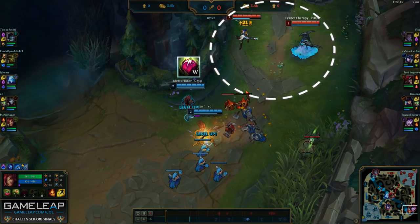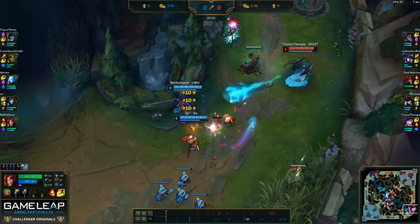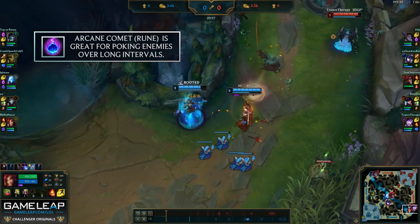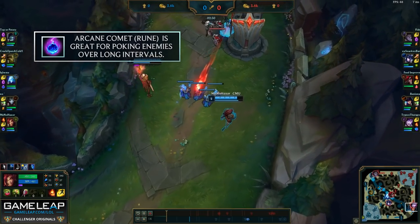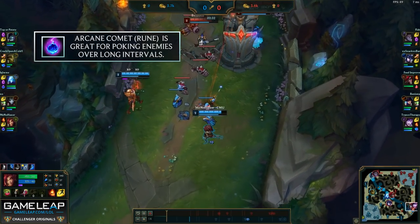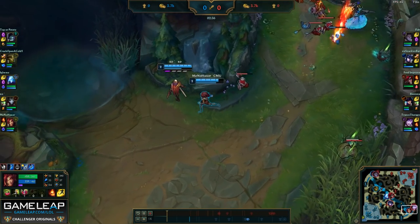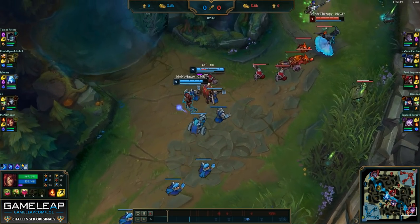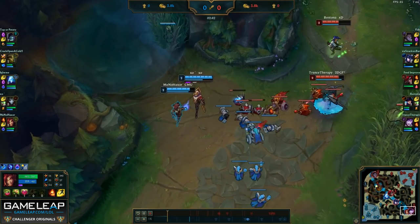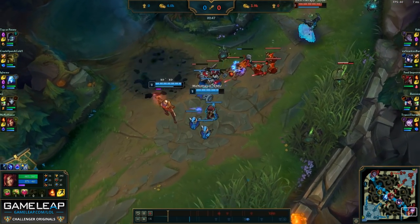As soon as I hit level two, I'm going to immediately level up W and make a plant seed to proc my Comet. I like taking Comet over Aerie because, especially in this matchup against Morgana, I'm going to be poking on very long intervals. I'm pretty much only going to be poking whenever I have plants up with my W, so the overall damage would be a lot better with Comet rather than Aerie, which requires me to always be auto-attacking or using spells every couple seconds.